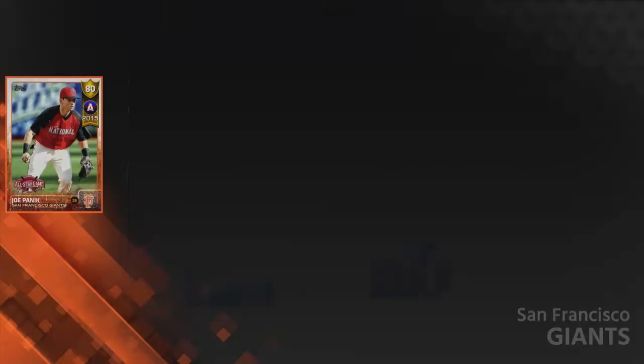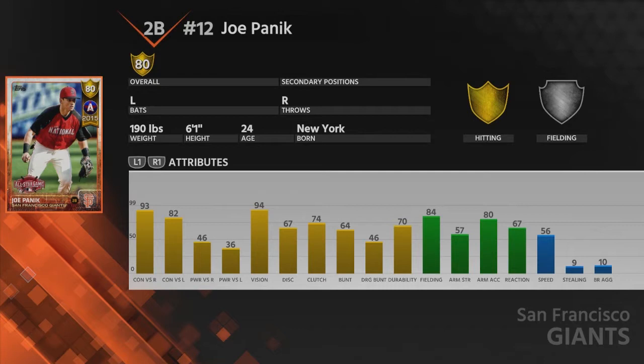You also get Joe Panik at second baseman — he is a lefty. He looks decent: good fielding, good contact, good vision, just the power is not there.